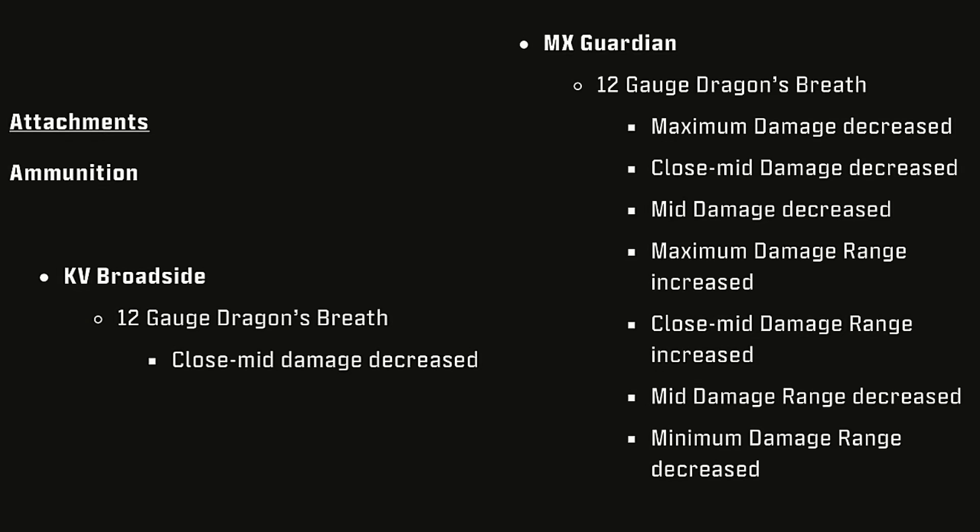Onto the weapon attachments — for the KV Broadside ammunition, the 12 Gauge Dragon's Breath got a Close Mid Damage Decrease. For the MX Guardian 12 Gauge Dragon Breath: Maximum Damage Decrease, Close Mid Damage Decrease, Mid Damage Decrease, Maximum Damage Range Increase, Close Mid Damage Range Increase, Mid Damage Range Decrease, and Minimum Damage Range Decrease.